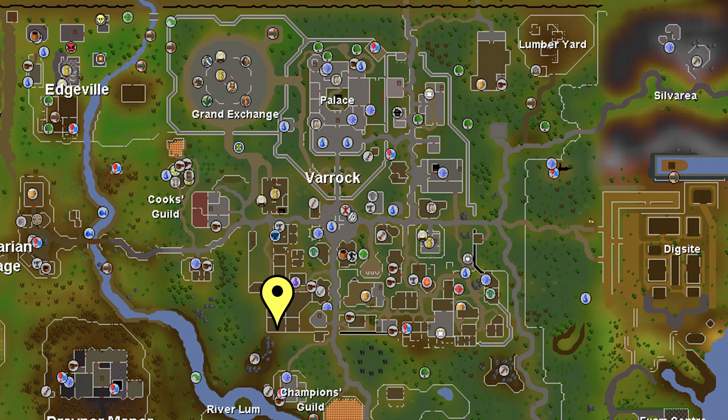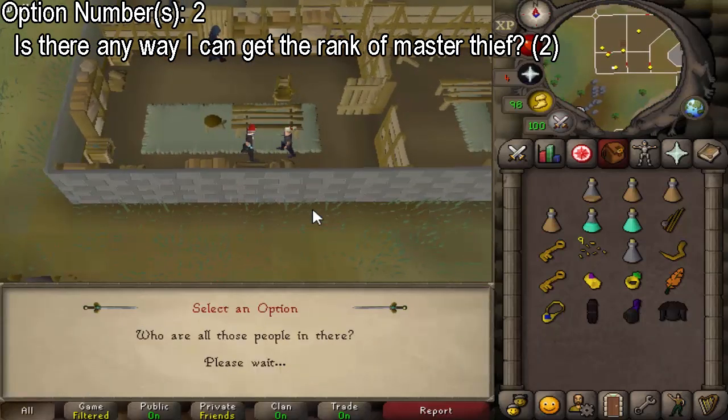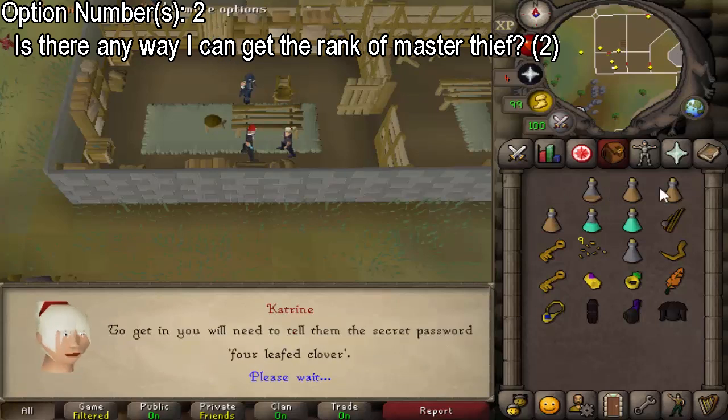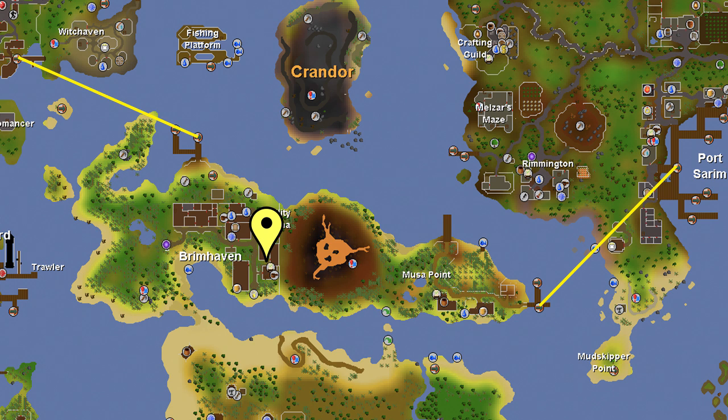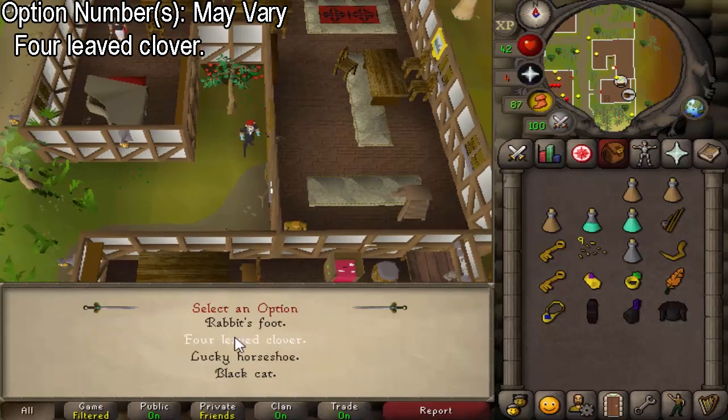This section is for members of the Black Arm Gang. Go to the Black Arm Gang hideout — if you don't remember where it is, it's the building indicated by the yellow marker on the map. Talk to Katrine and select the second chat option asking 'Is there any way I can get the rank of master thief?' Then go to the building in Brimhaven indicated by the yellow marker. Don't go in yet — just wait near the entrance. Try to open a door and select the option that says 'four-leaf clover,' then open the door again to get in.